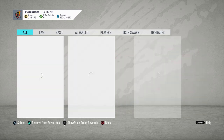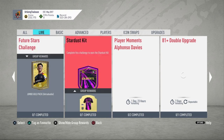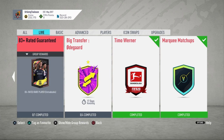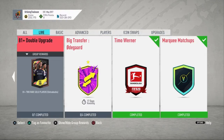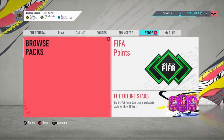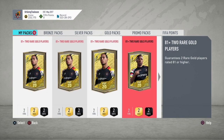Along with the 81 plus double upgrade, they also released an 83 plus rated guaranteed SBC, which gives you one 83-plus player and requires an 82-rated squad with 30 chemistry. Let me know in the comments if you want me to make a video opening 10 of those — just type '83 plus' and if enough people want it, I'll make that video later today.